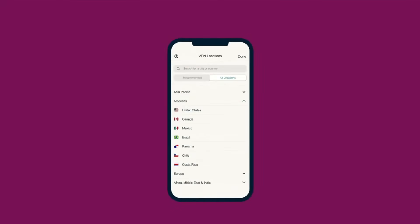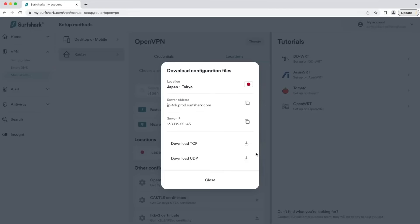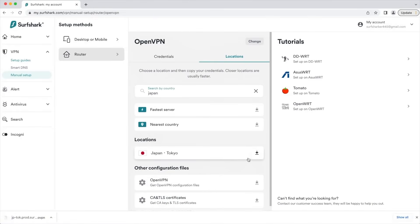The big advantage here is that this method covers every device on your network. It's convenient, secure, and works even when your other devices are off. The only downside is that it can be a bit technical to set up, and it's harder to switch VPN locations on the fly. But if you want a solid, long-term solution, this is the way to go.